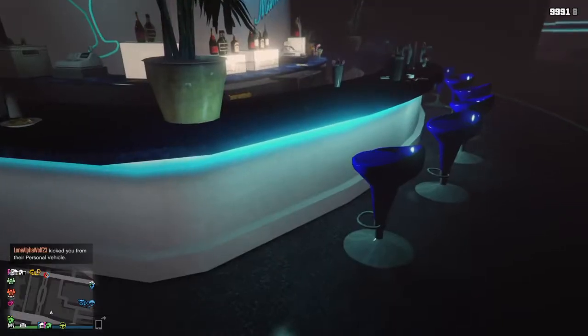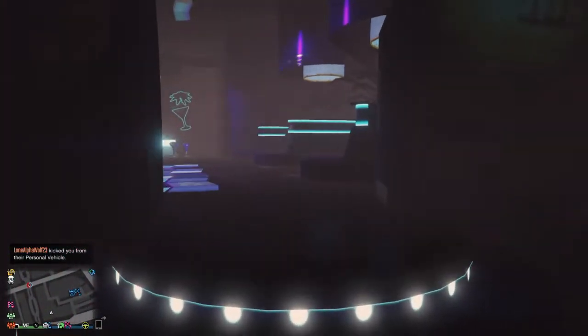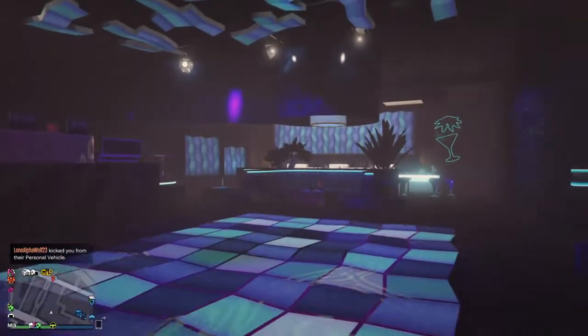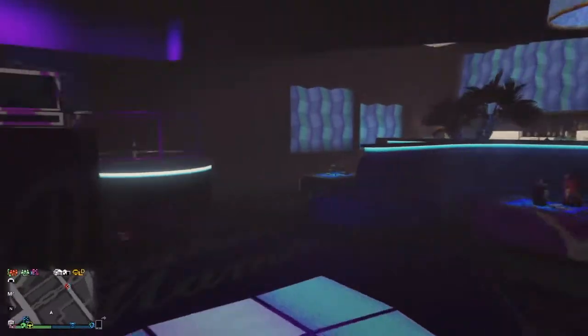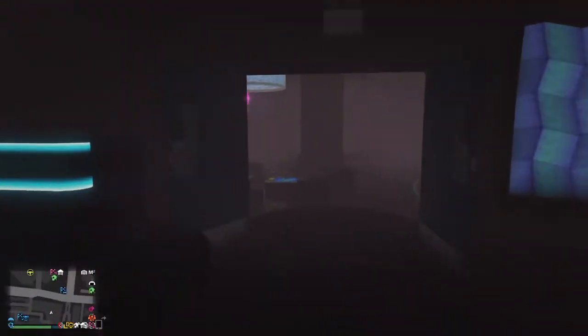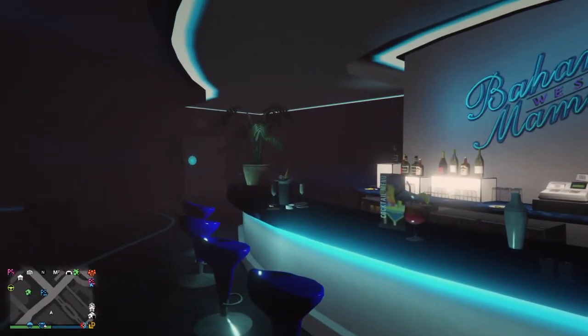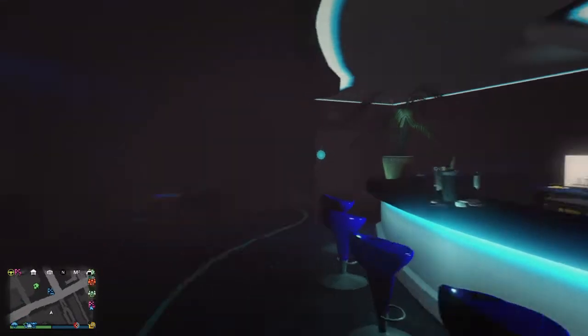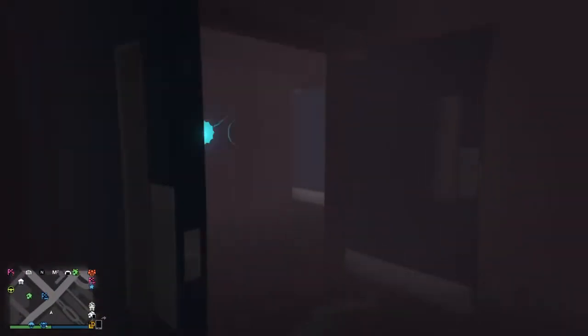Go to first person and you'll be able to see the interior of the nightclub. There is a way to see the interior in third person, but it will most likely end up killing you and you'd have to redo everything. If you want to attempt it: your friend gets a baseball bat, you jump, and right when you jump he hits you with the bat to knock you down, and you'll be able to see the interior in third person.